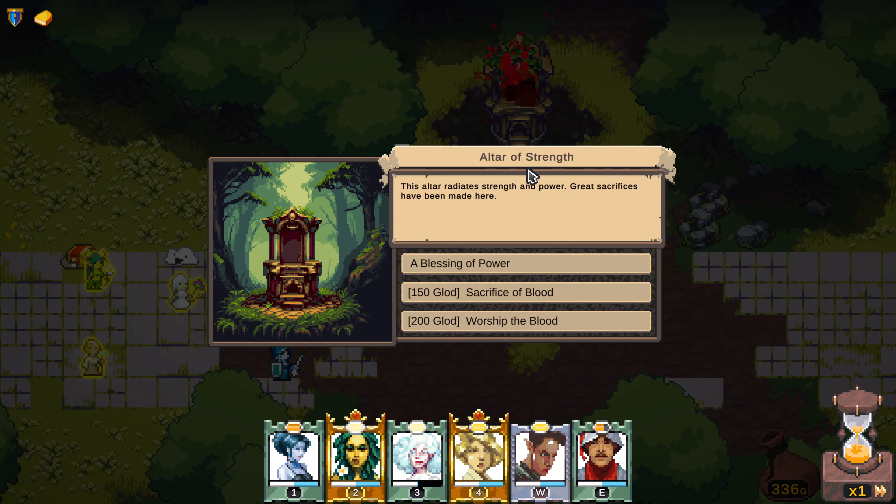Here's another shrine — Altar of Strength. Radiate strength and power, great sacrifices have been made here. Blessing Power: characters do 100% more damage for 10 seconds in the next fight. Sacrifice of Blood: damage everyone by 50% but permanently increase attack damage by 3. And another option for knockback on kill. I think we're going to go Sacrifice of Blood just to boost our damage, and we'll do an AoE heal at the start of the next battle.